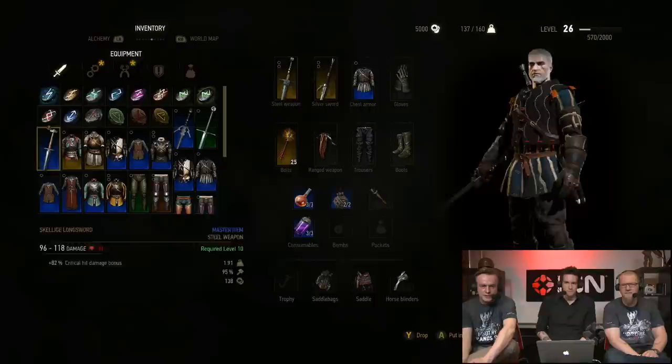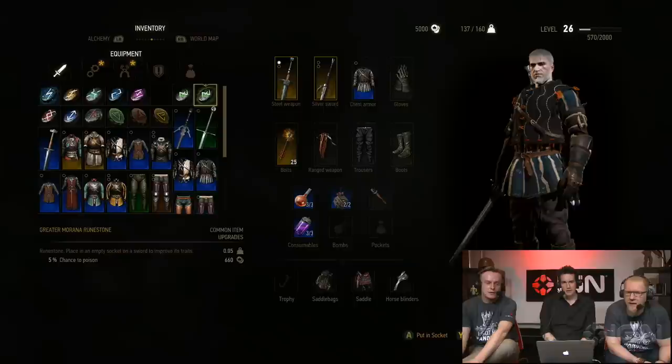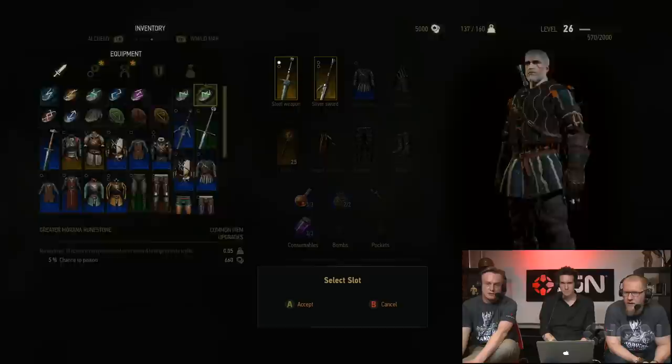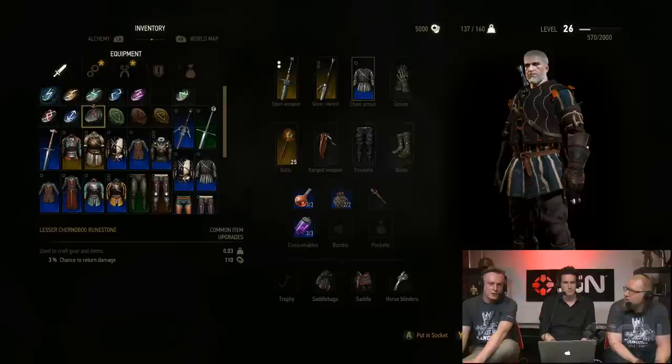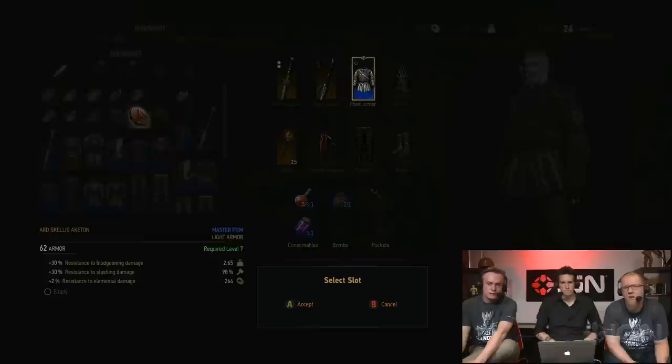One interesting thing: you can actually get runes back from your swords if you visit blacksmiths, but there's a tradeoff. You can dismantle a weapon to get the rune back, or destroy the rune to get the slot back. So you can recover your valuable stuff, but you have to sacrifice either the rune or the weapon. Let's go. Now we approach the altar — we're not going to stumble upon any opposition... never mind. Lots of wolves. This is the situation I was talking about — these are not basic mobs. They're flanking you.